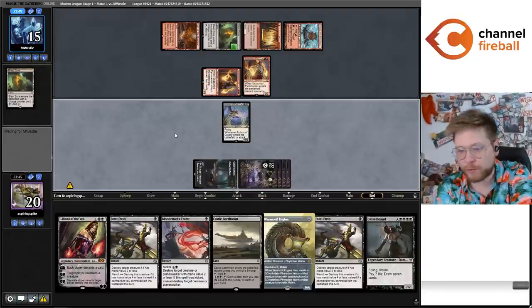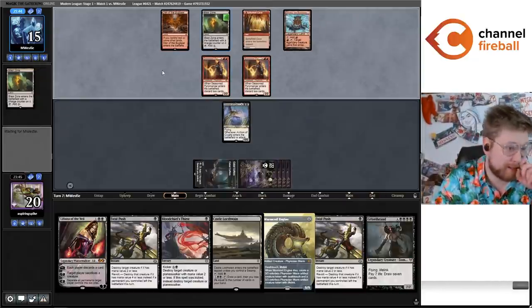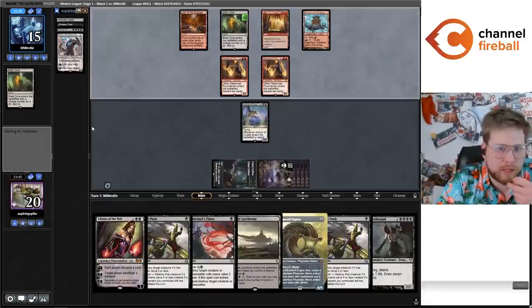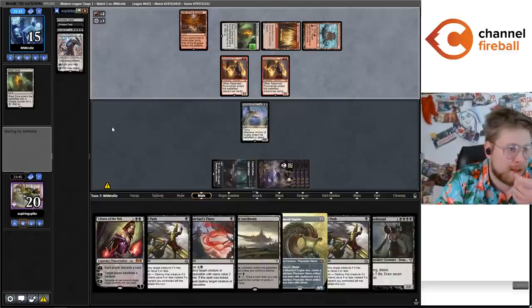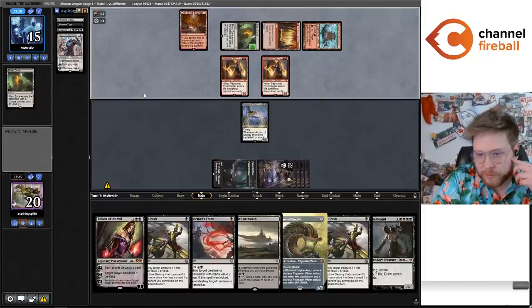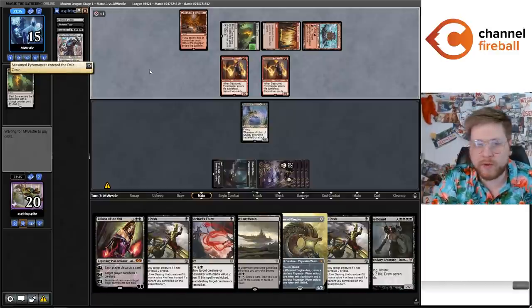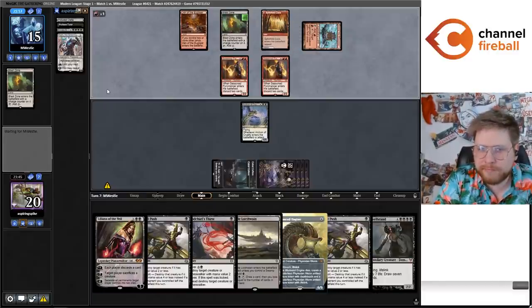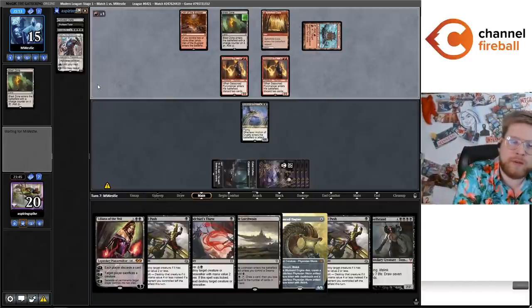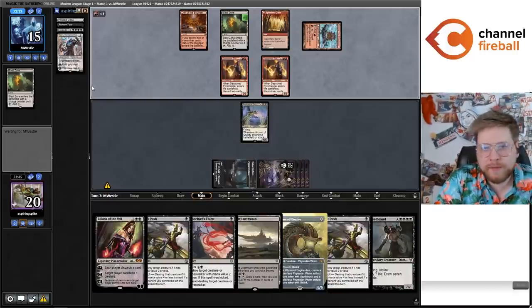This is an embarrassingly good draw. I think it's done a pretty good job showing off what the Profane Tutors do in the deck, what Invoke Despair does, and how the eight-mana cards play. The goal of these videos is always to show off the deck I'm working on and the ideas at play, and I love it when I get to do that. They're casting the March here, pitching a card to it rather than just casting. I'm not a big fan of the March in these decks — I'd rather play three-mana Chandra or Light Up the Stage.